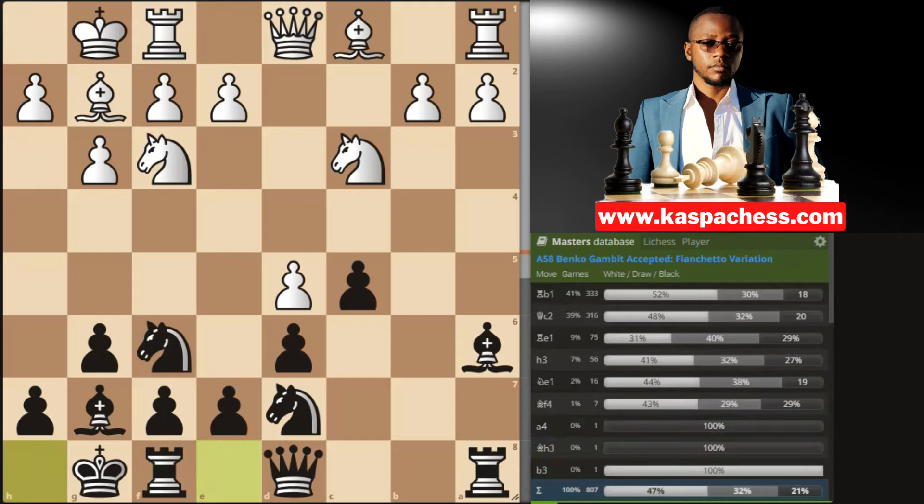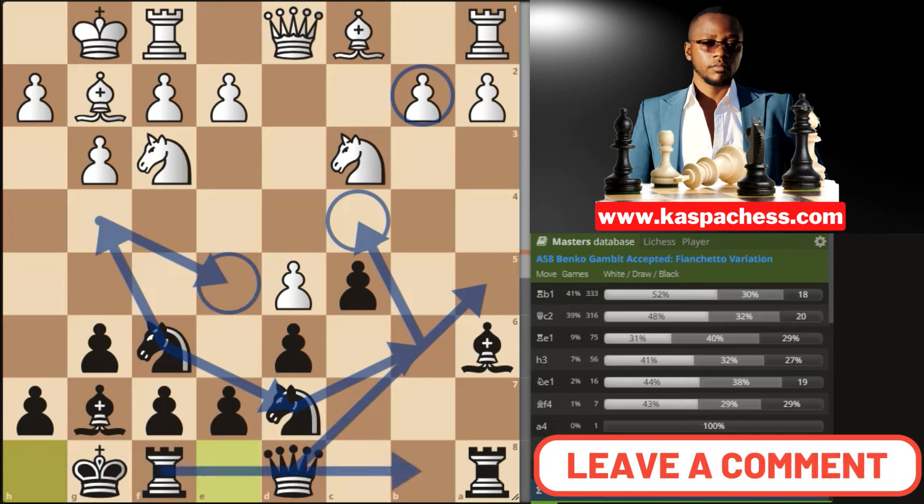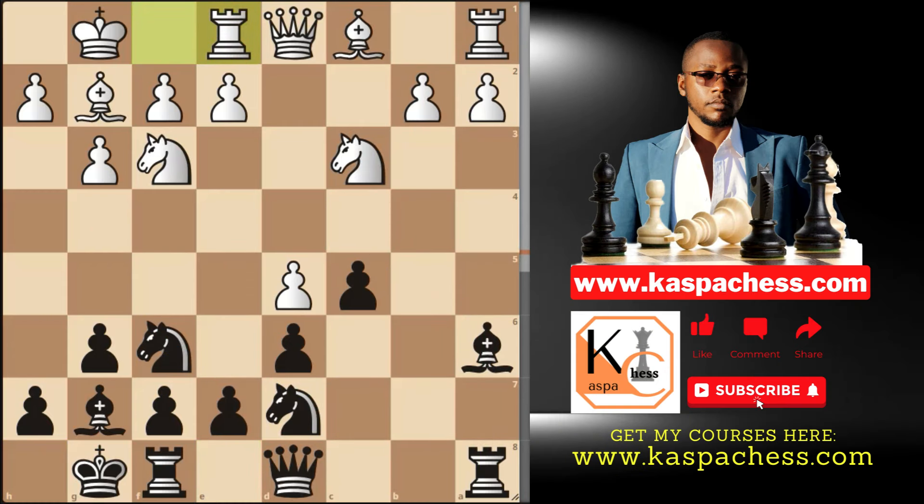If you watched my Universal Opening series, you probably remember the middlegame plans I shared in the Benko Gambit. The main secret is how you maneuver the knights. Your queen's knight usually sits on c4 to put more pressure on the b2 pawn. Then your king's knight later joins the party by going to d7 — Nfd7 or Ng4 in some lines — with an intention to sit on e5, supported by your dark-squared bishop. Then your queen will go to a5, and your f-rook will sit on b8 to control the semi-open files.